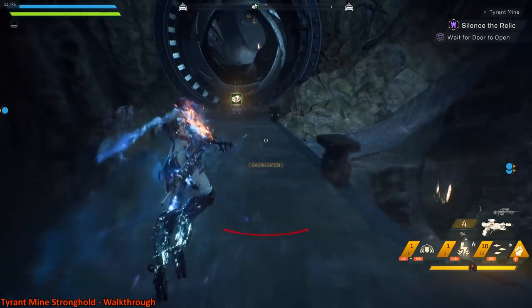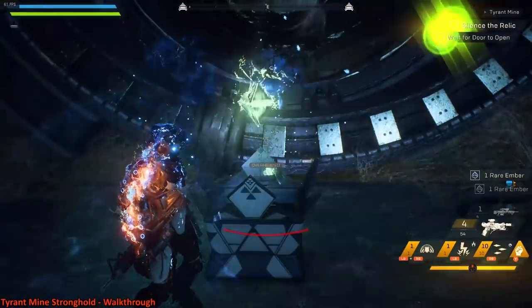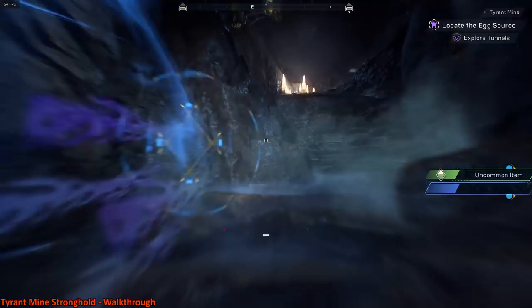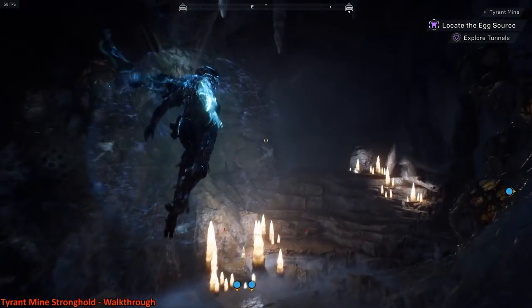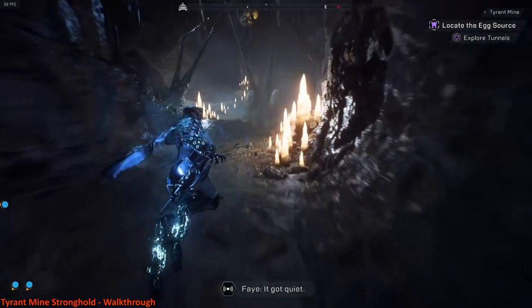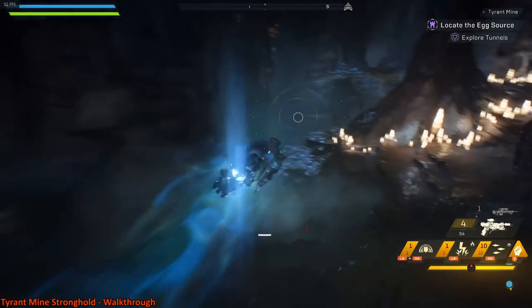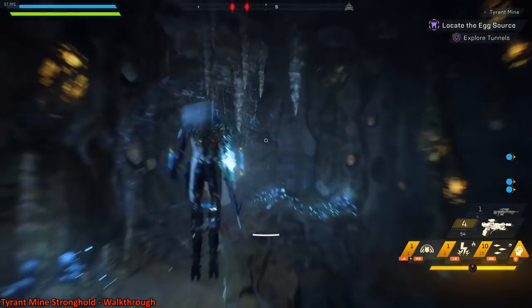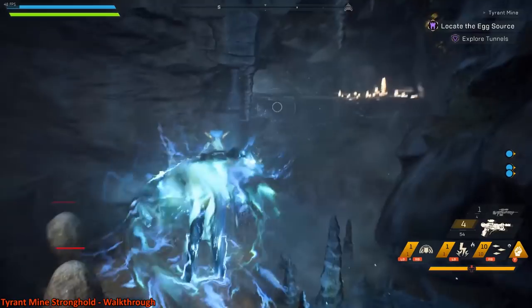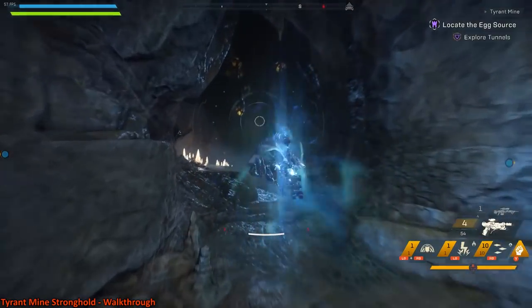Once that explosion happens, that means it's time to move on — collect your loot for a job well done and head into the next section. Just like the previous section, there is just no reason to fight the enemies in here unless you're trying to build up your ultimate for the boss. If you don't have your ultimate stored up by this point it's not a bad idea to try to get it by killing off some of these guys, but I usually have my ultimate already because there are so many adds to kill on that ramp.